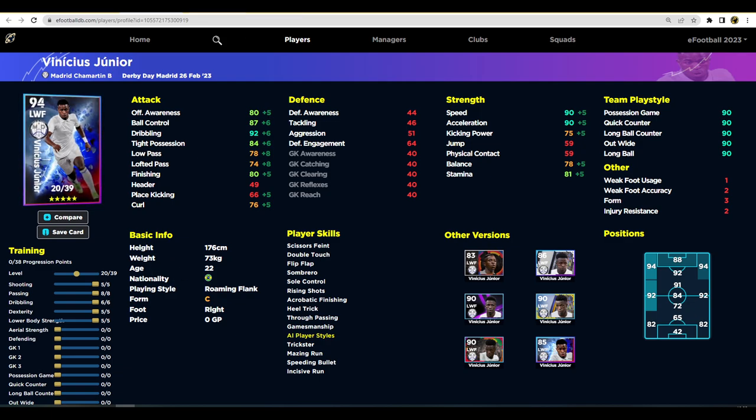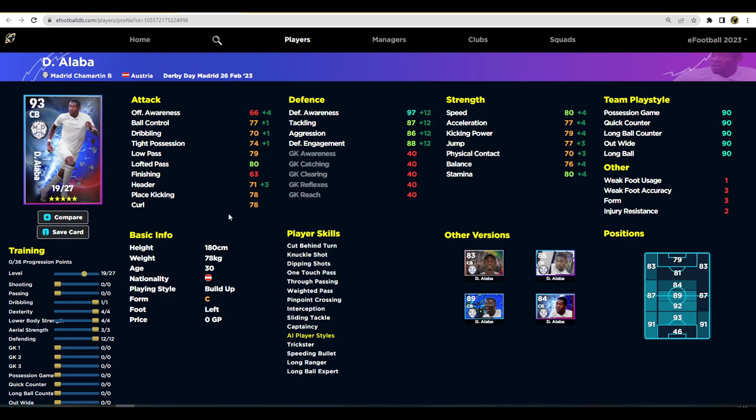Next up is David Alaba, one of the best players in the game going back to eFootball 2022. We've got two versions for him. His player skills are all updated on eFootballDB and include all the passing stats you could want, plus interception, sliding tackle, and pinpoint crossing. He can play center back or left back. I'll train him first as a defensive monster center back.